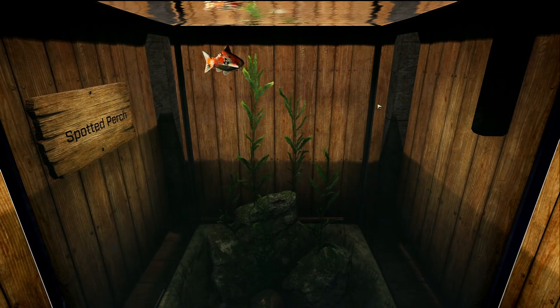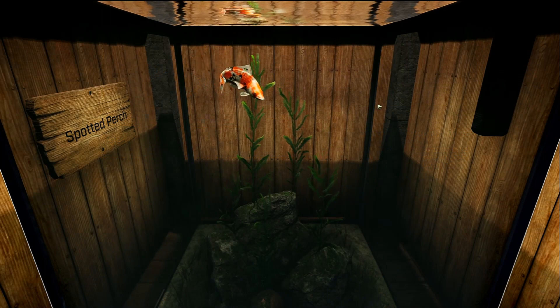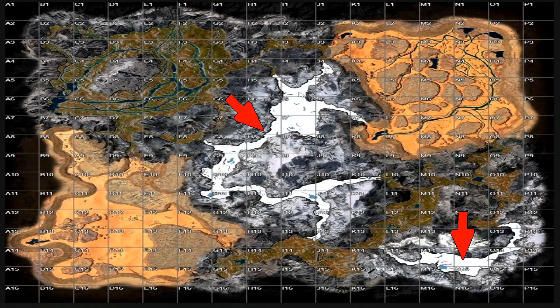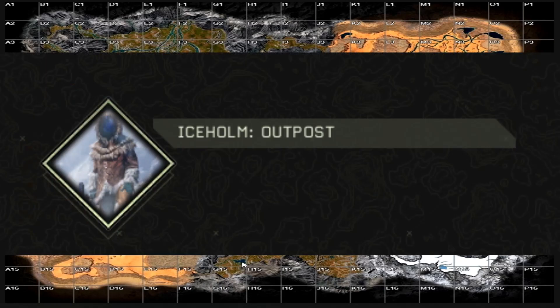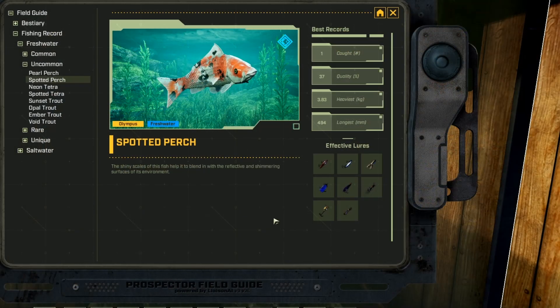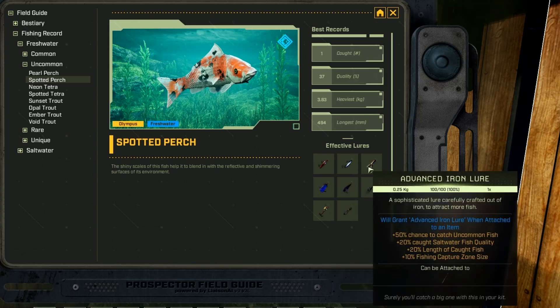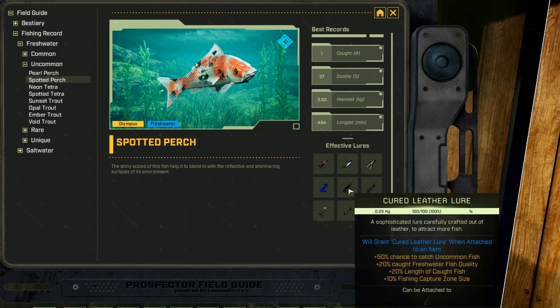This fish is the Spotted Perch, and it is a freshwater uncommon fish. On Olympus you're going to find them in both the Central Arctic and the Southern Glacier biome if you can find water there. I also have the most luck in the forest biome down at G14 in the southwest part of the forest, and also at the Ice Home Outpost. This fish is only caught on Olympus, using refined iron, advanced iron, gorge flower, cured leather, reed flower, yeast, and blue reed lures.